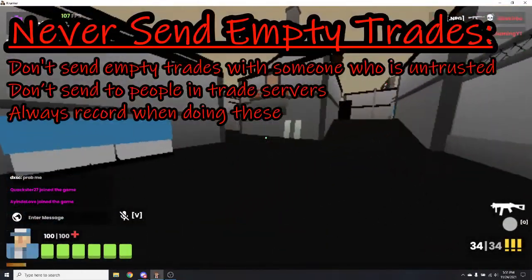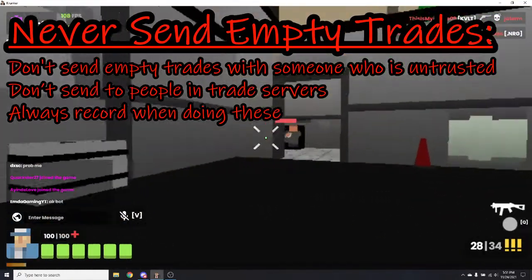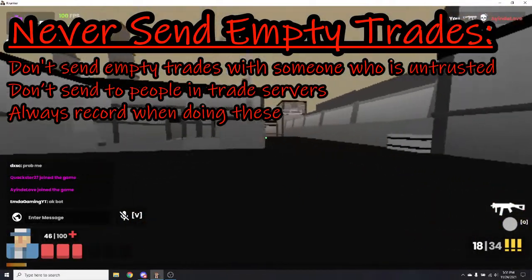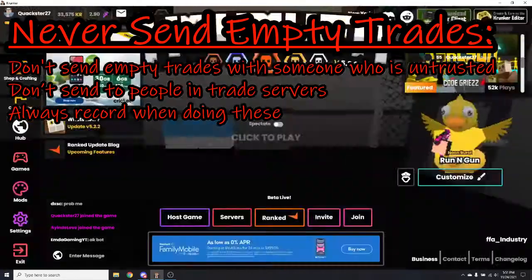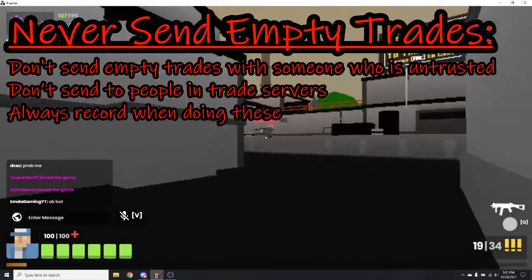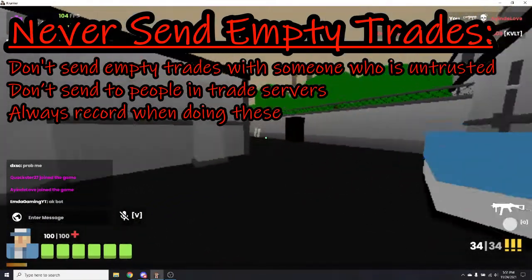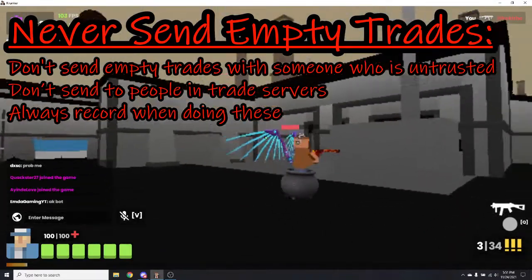This first trading tip is to never send any empty trades. You don't want to send any empty trades to someone who is untrusted. You don't want to send any trades to people that you just met in random trade servers, especially since these people can easily scam you because you don't know them. You always want to record when doing these, so if you do get scammed you at least have proof and can report them and hopefully get your items back.